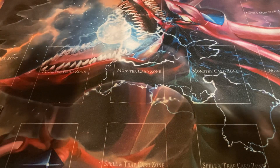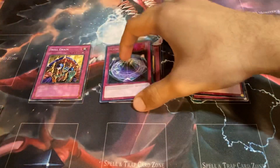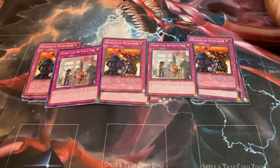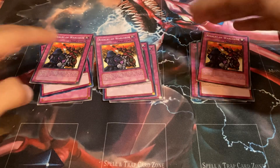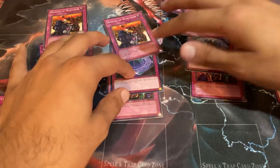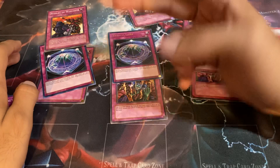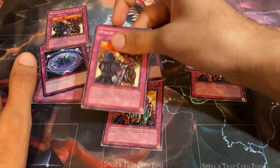For floodgates, I like to be as annoying as possible — so three copies of Skill Drain, three copies of Summon Limit, three copies of Rivalry of the Warlords, and two copies of There Can Only Be One. If you feel like another floodgate or continuous spell or trap would work better, There Can Only Be One is probably the most swappable — the other three I really like. The combinations of Skill Drain and Summon Limit have helped me beat so many decks at locals — including a Tearlaments deck and a Goatee deck. Add Rivalry of the Warlords on top of that and your opponent is done.